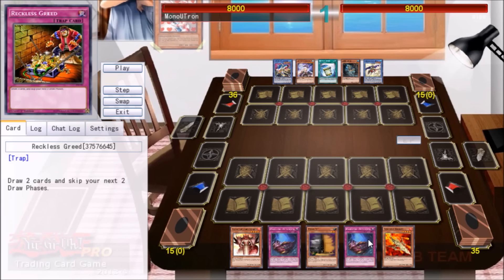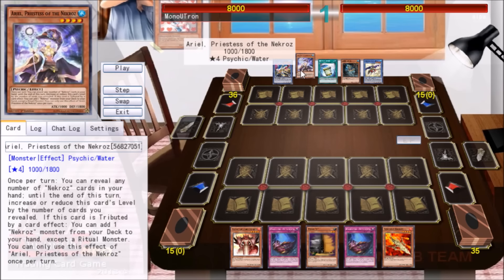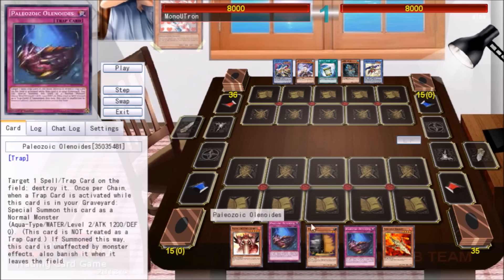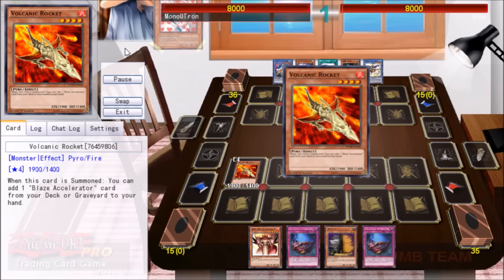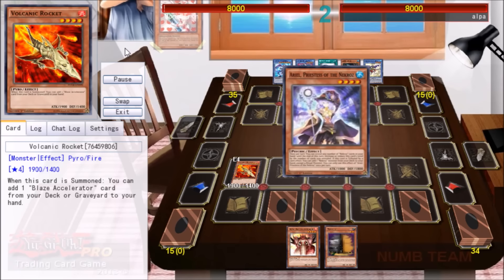Our first matchup is Necroz in 2017. I think the last time Necroz was meta, Volcanics was playable as well. We haven't opened very well against Necroz — we have a couple copies of the MST Paleozoic and a Rocket, but nothing to send off the Blaze Accelerator. We'll add a Blaze Accelerator to our hand, then set three and end our turn. In a pinch, we can MST our own Blaze Accelerator to Raigeki. He activates Instant Fusion, and I figure that's the best time for Maxx C, because he's going to get Norden and we'll draw two cards.